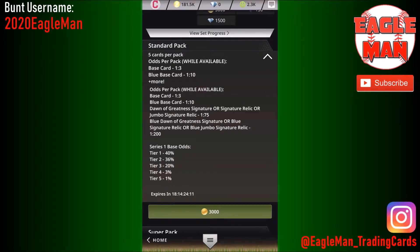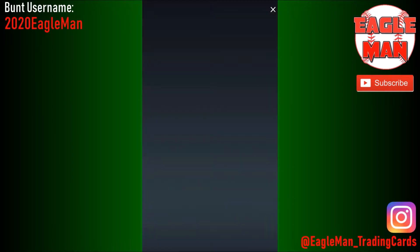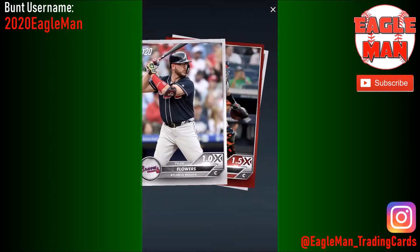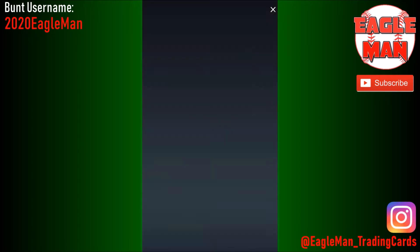So we get about 60 packs to deal with here. The odds are not in our favor but we're gonna wing it. Let's give it a shot and see if we can get anything out of here. Nothing in the first one — I'll probably just cut to the packs that actually pull something.